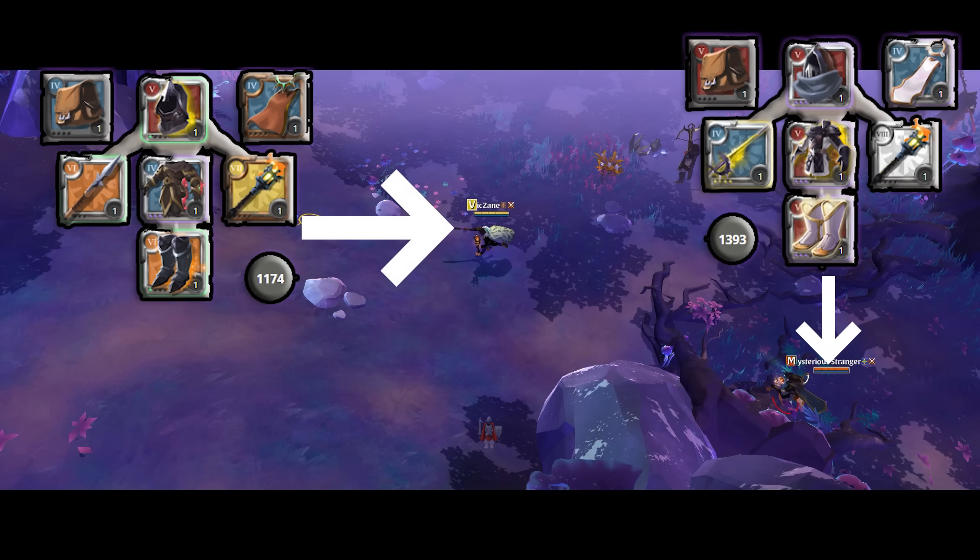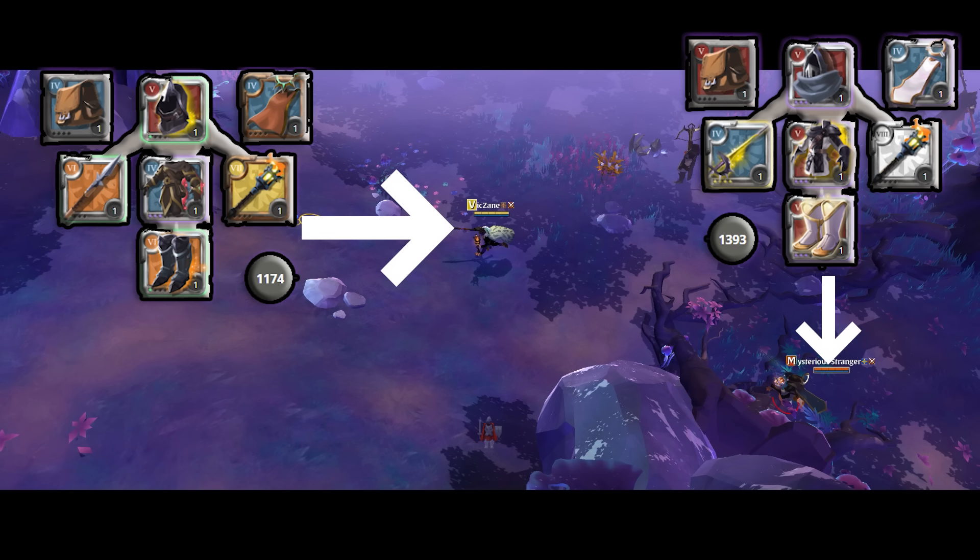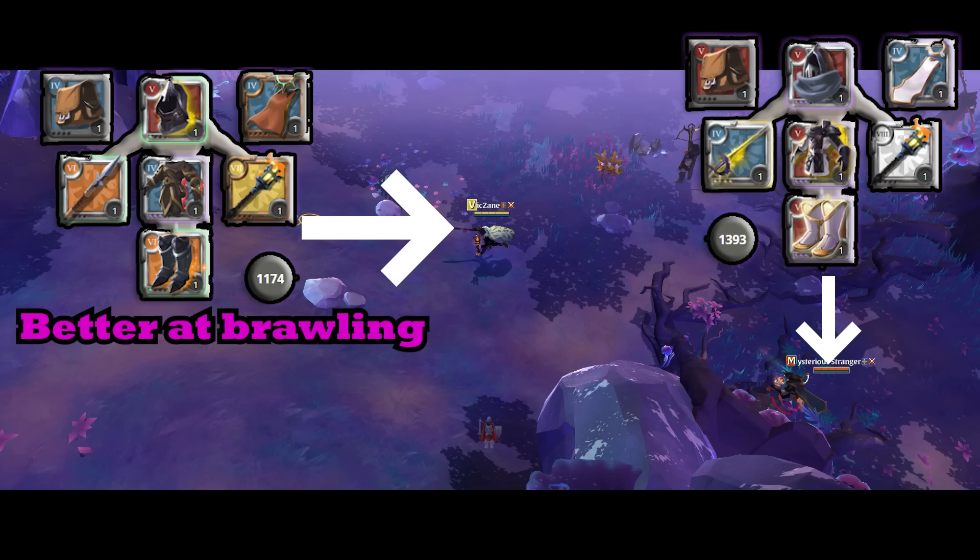For now, let's check out the first fight. Both builds are really standard here. Note that the enemy does have over a 200 average IP advantage, but my build is extremely well optimized for being pretty much the strongest I can be at this average IP. If you'd like to know more about this, check out my video on item power. So what do we expect from this fight? Despite being outgeared, my build here is better at brawling, so if we just stand and hit each other until one person dies, I should win this.